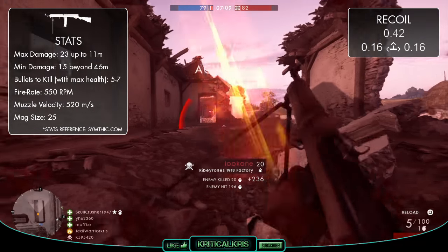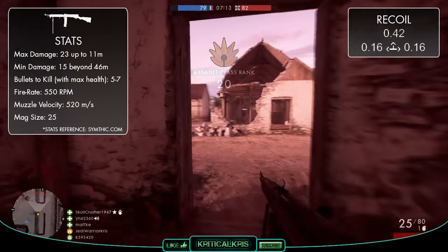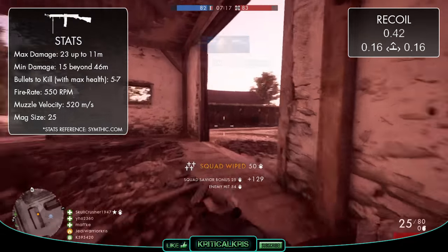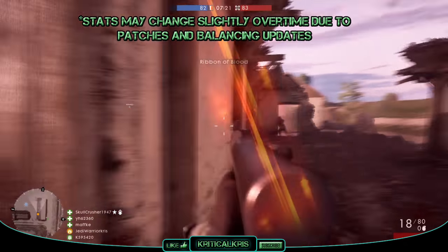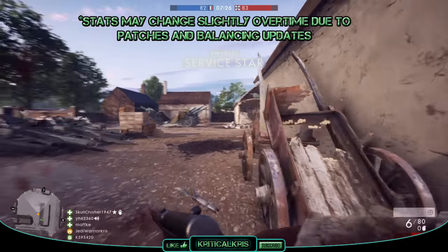The Ribeyrolle has an ammo capacity of 25 rounds, the same as the Automatico. Though because it has a slower RPM, you're not going to be burning through that ammunition quite as fast. However, with the MP18 and Hellregal holding larger magazines, you'll still be forced to reload a little bit more, and so you're probably likely to get yourself in more vulnerable positions in CQC.